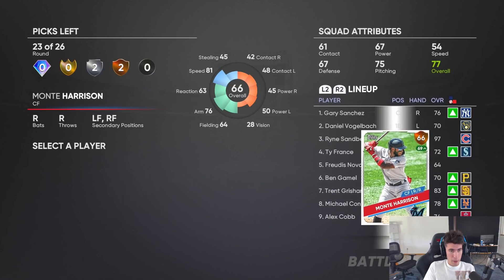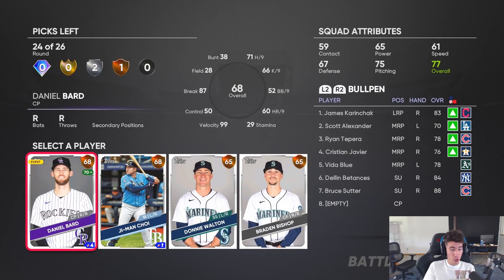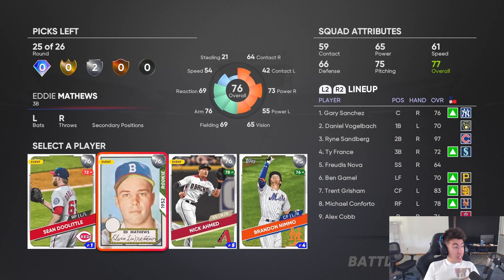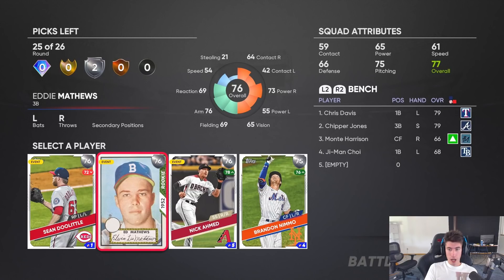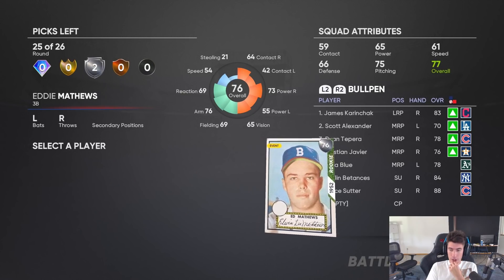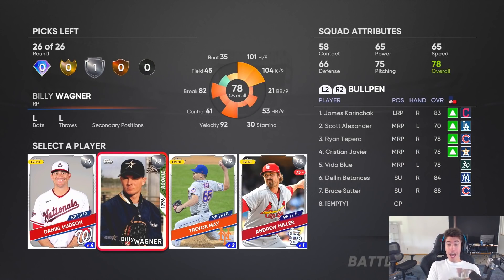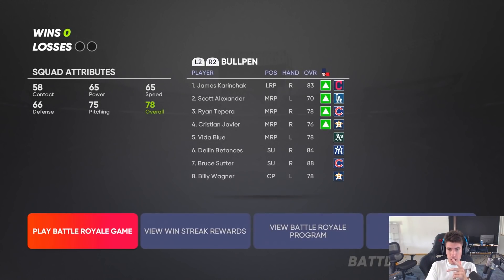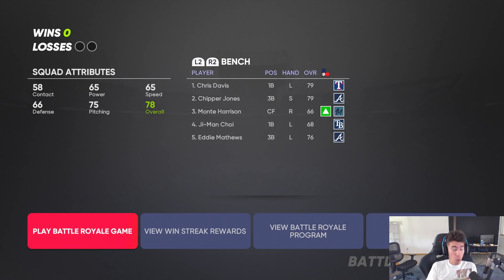Let's just get a pinch runner. I need the final two silver rounds to treat me right. Wait — we need Eddie Mathews! We got a third baseman. So Chipper Jones can go to short, Eddie Mathews at third — that's two of them. Now please bless me with Jay Buhner or Billy Wagner. Let's go — we got Billy Wagner! Getting three of them in our first draft is actually huge.